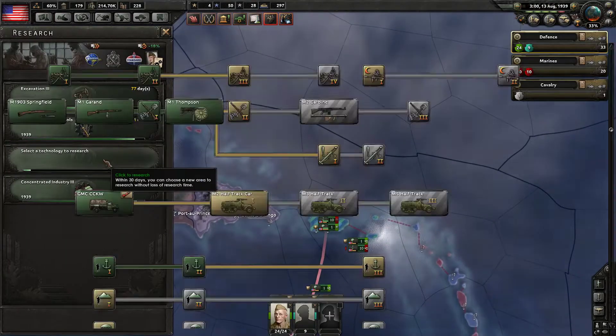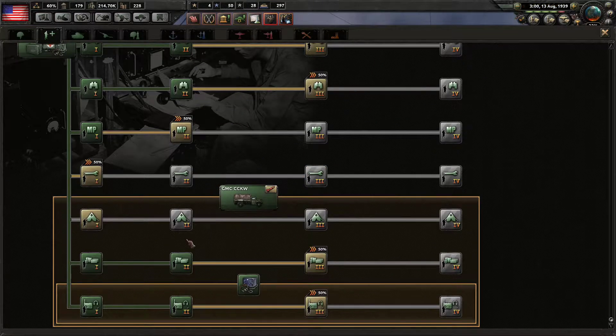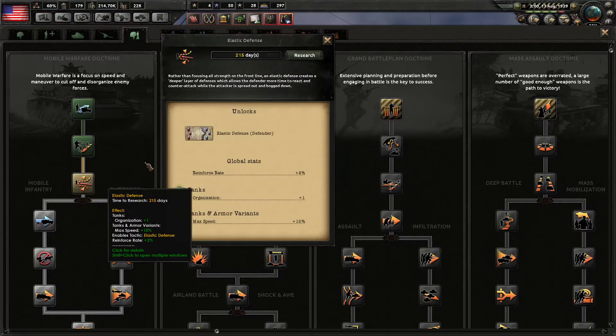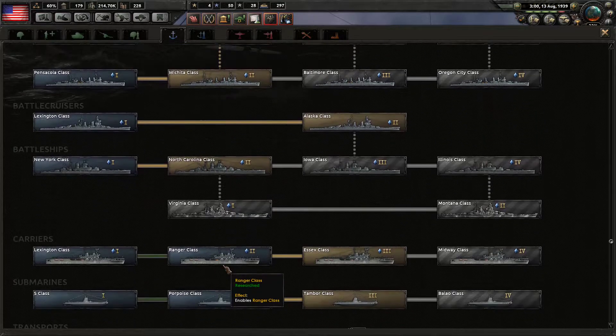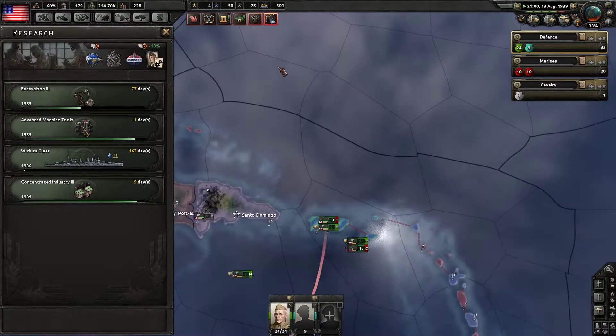Marines 2 have been unlocked. Looking at a variety of equipment — we have no tanks, though we probably should start working on them. We don't really have artillery either. Getting the Mobile Warfare Doctrine is going to be useful, but we don't really have any tanks at all. Should we start working on the Wichita class? Here it is — Wichita class cruiser. I don't think we're going to be building any real naval vessels anytime soon.